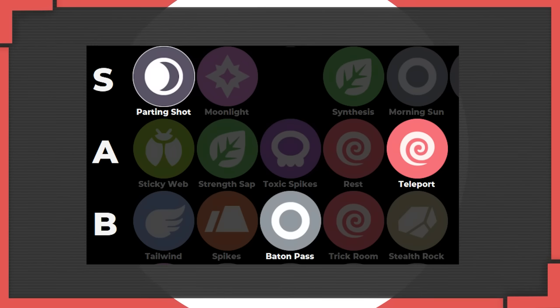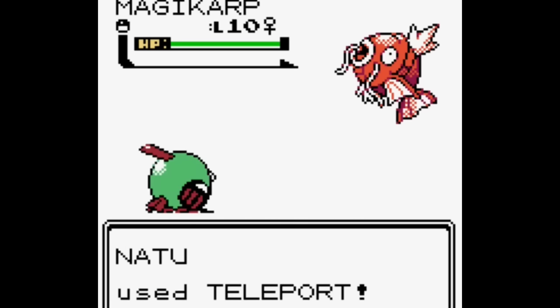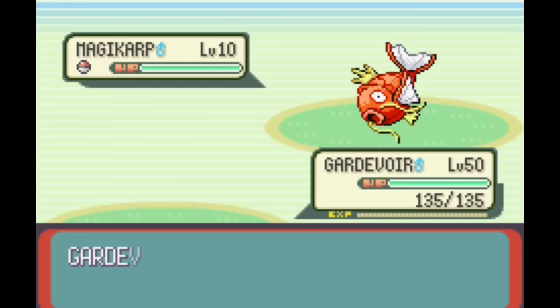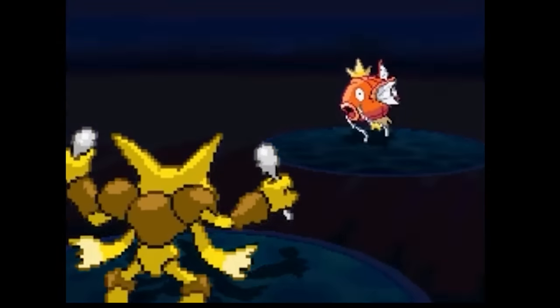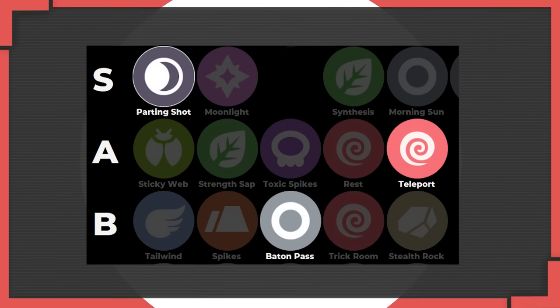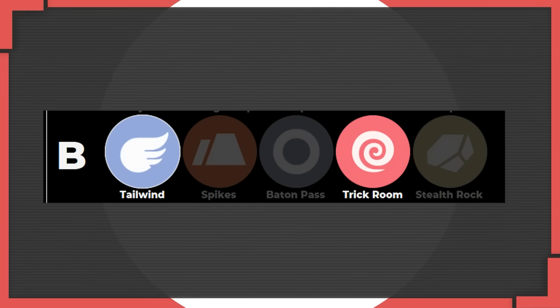We already talked about the value of pivot moves with Parting Shot, so here are a couple more. Free switches can be so valuable, and Teleport does exactly that for you, placing it in A tier. Starting in Gen 8, Teleport has negative priority so it'll always go last, letting you switch - take a hit and swap to something else without it taking damage. Baton Pass also sits here - using it just as an option to switch slowly is probably the most useful it can be, even if the stat-boosting aspect is niche. B tier here rounds out with speed control moves like Tailwind and Trick Room. Trick Room is more niche but Tailwind doesn't last as long - both mostly excel in double or triple battles.